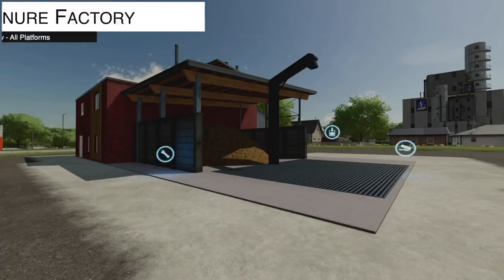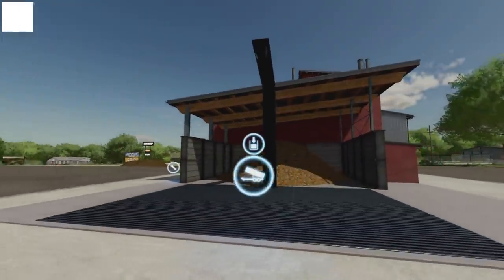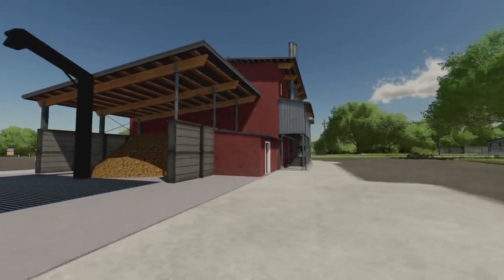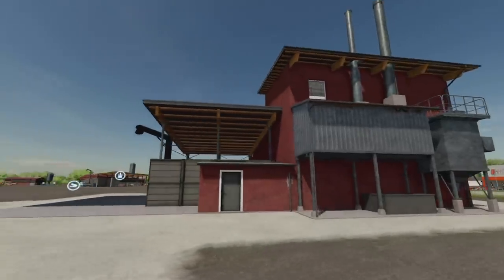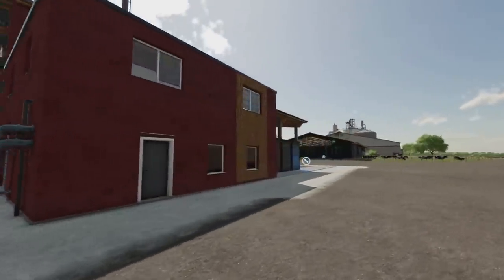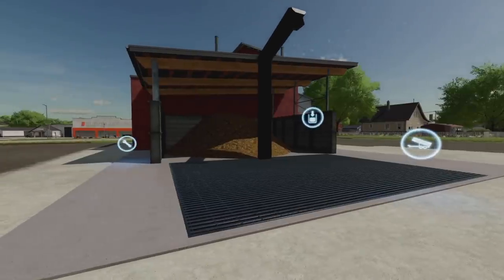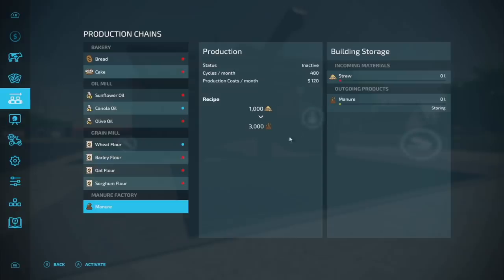Your next new mod for all platforms is a factory unlike anything I've seen before — it takes straw and turns it into manure. I'm not sure how that works in real life exactly, but in game: 1,000 liters of straw goes into 3,000 liters of manure. Manure is actually more cost effective than straw, so if you get a bunch of straw and throw it in, you get three times more manure. You can then fertilize your crops or sell it at the BGA.